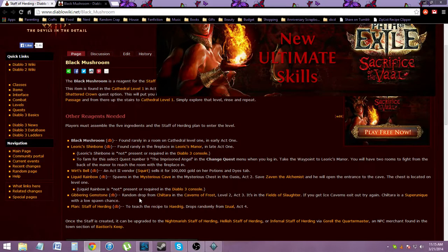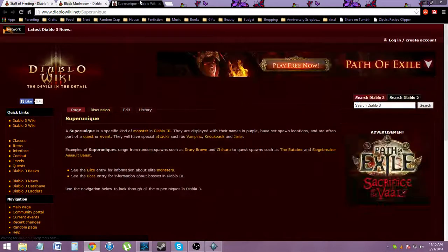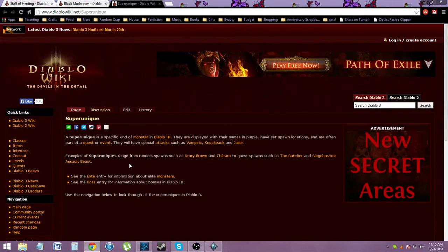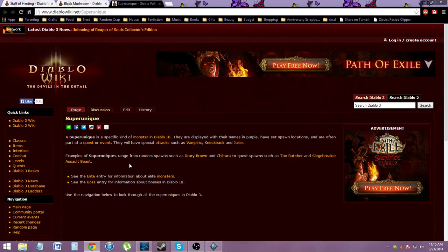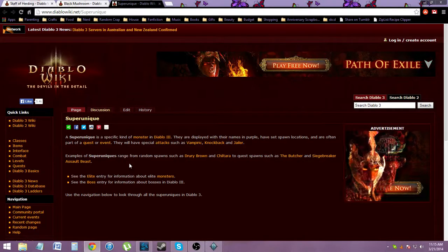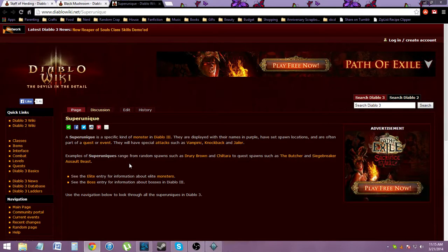Last is the Gibbering Gemstone. In Act 3, it's in the Caverns of Frost level 2, and you need Shiltara to spawn. Shiltara is a super unique — super uniques are the ones with purple names. They don't show all their special attacks, but they're essentially Elites.